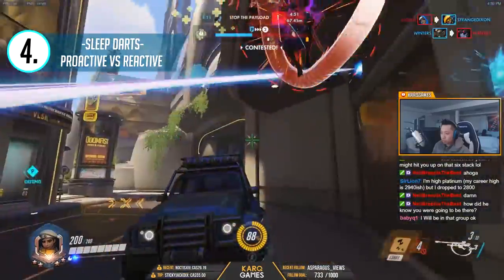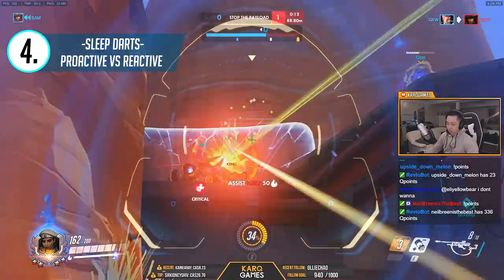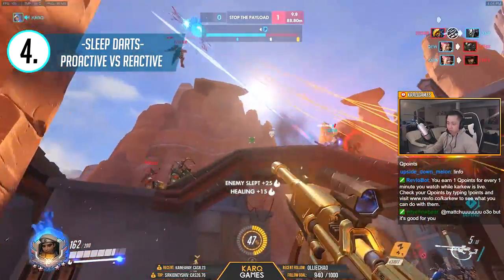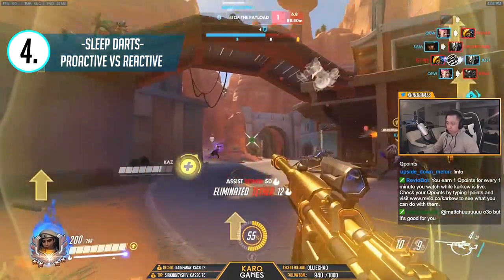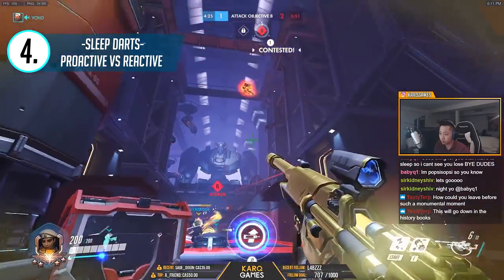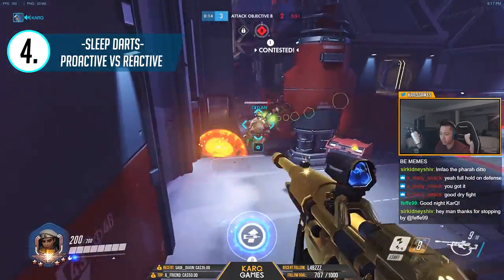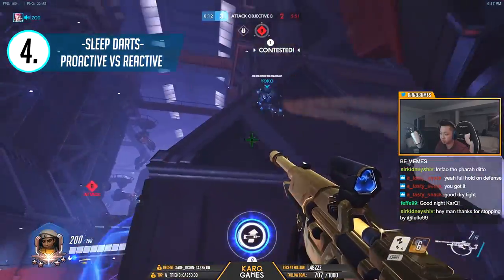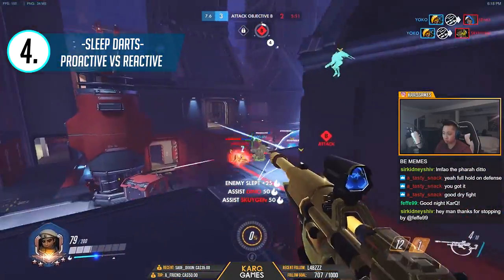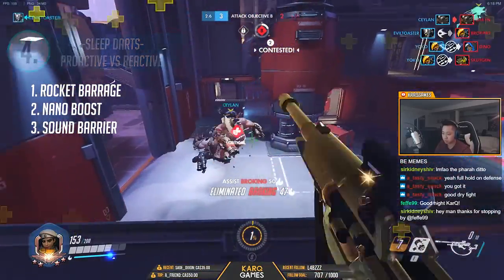However, after about two skirmishes between both teams, I start thinking reactively about enemy ultimates and what sleep dart can nullify — this is where I often begin holding onto dart to cancel high-value enemy ultimates. For example, if I notice the enemy team has a Pharah, I give her about a minute of game time before I start thinking she may be holding onto Rocket Barrage. In these cases, I wait patiently to react to the sound cue and land this crucial ability on her as she's just a sitting duck during its channel. My sleep dart here gets amazing value because I either cancel one or sometimes two ultimates if the enemy Pharah gets nanoed as well. I actually cancelled three ultimates here — talk about value!